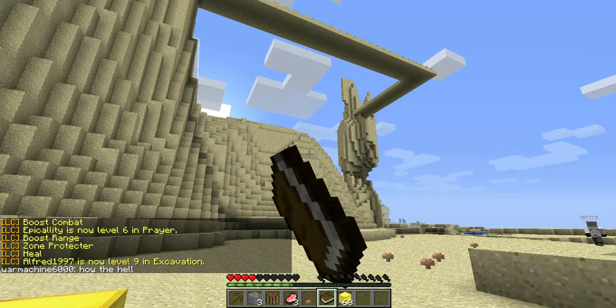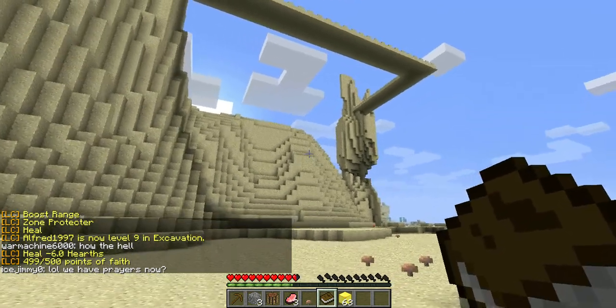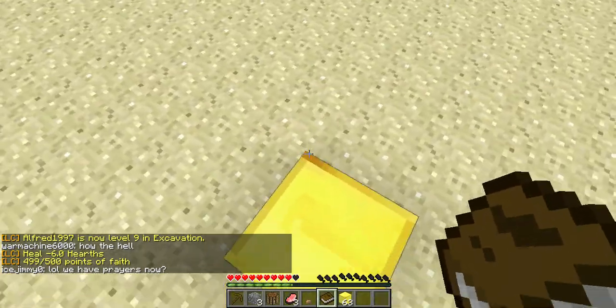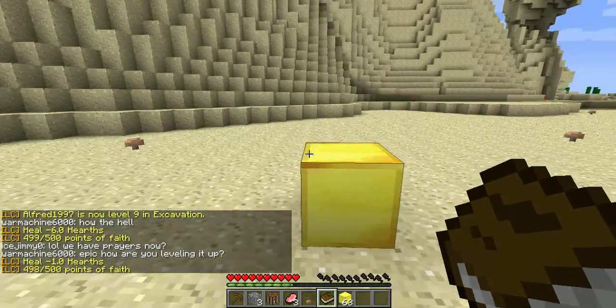Say I want to heal myself — I can left-click in the middle of the air and it says Heal, six hearts. This is 499 out of 500 faith points left.